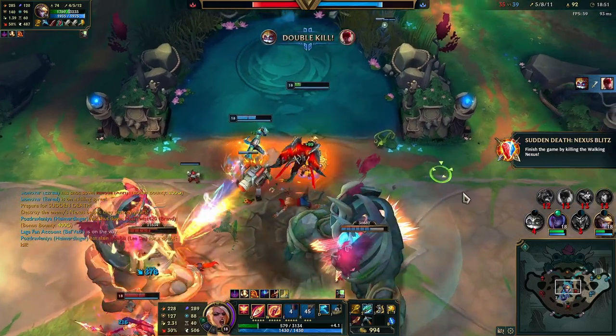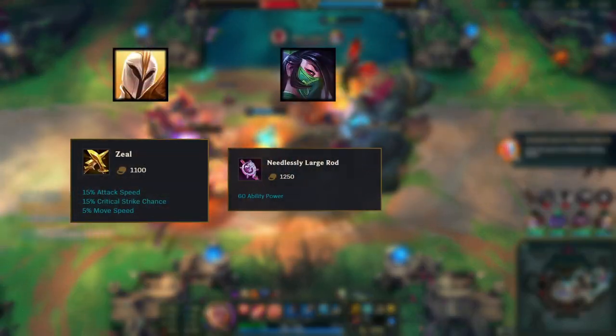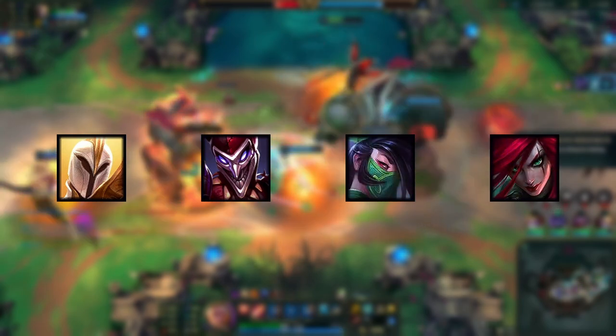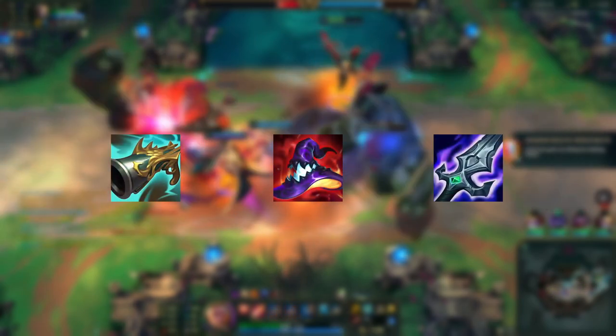The three main stats are attack damage, ability power, and attack speed. They also need to function in the early game off of the components alone without building another item first. Kayle, Shaco, Akali, and Katarina are some of the best users of this item. Pair with full offensive items.